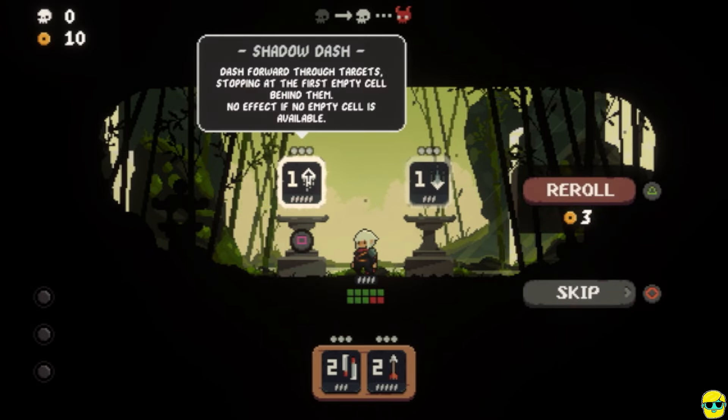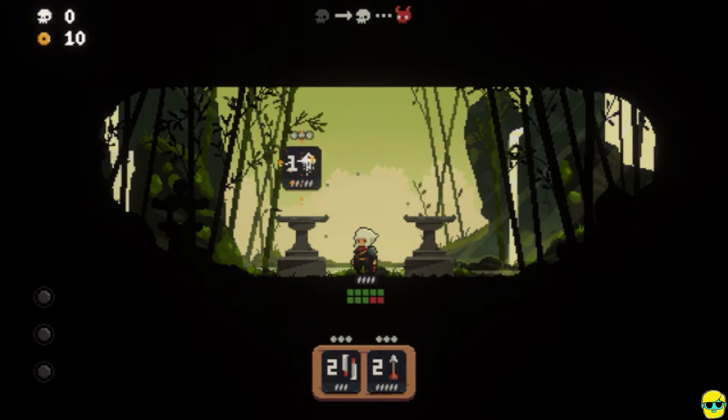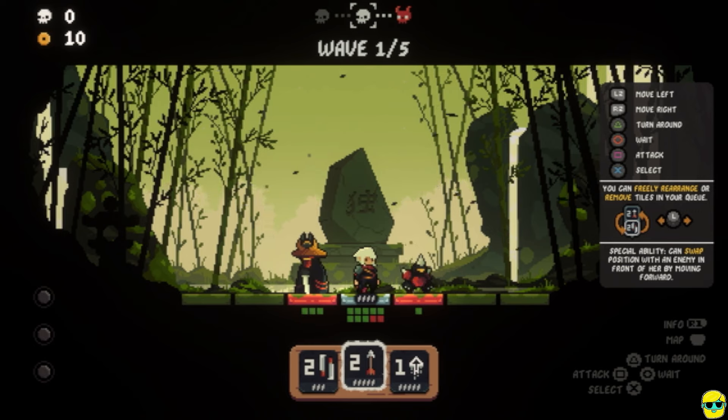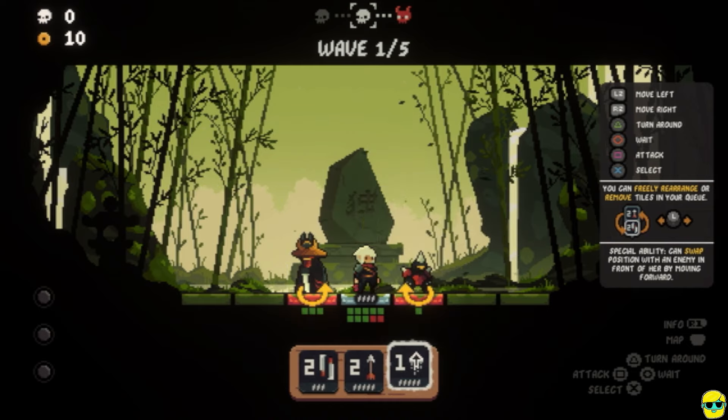Shadow Dash — dash forward through targets, stopping at the first empty cell behind them. No effect if the cell is empty or no empty cell is available — so you can dash through multiple targets. I like it. The other option is Back Charge — dash backward and strike the first target behind. I'm going to try Shadow Dash, just as a positioning thing. Bamboo Grove. Who's this little guy? Spike Charger — clad in specially crafted spiked armor, they charge at enemies using their body as a deadly weapon. Well, I don't approve of that.